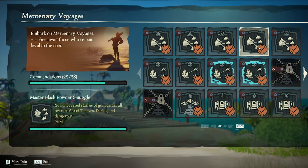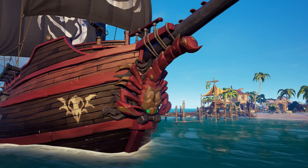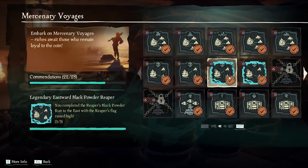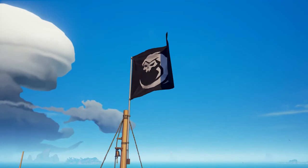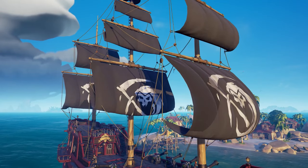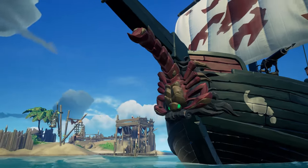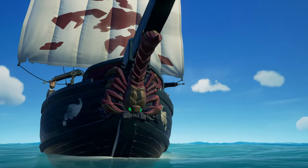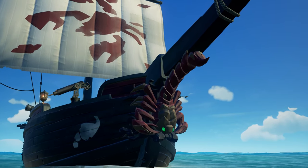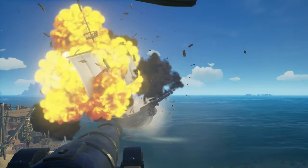Completing the Master Black Powder Smuggler commendation will enable you to purchase the Mercenary figurehead for 50 doubloons. The legendary Eastward Black Powder Reaper commendation will enable you to purchase the inevitable Reaper flag for 25 doubloons, while the legendary Westward Black Powder Reaper commendation will enable you to purchase the inevitable Reaper sails for 50 doubloons. The Mercenary figurehead completes the Mercenary hull, sails, and flag found in the previous time-limited event, so complete these sets now because you won't have another opportunity to do so.